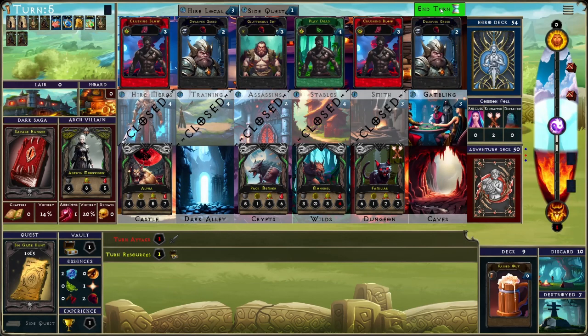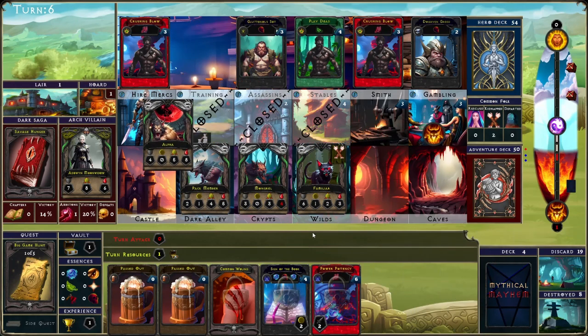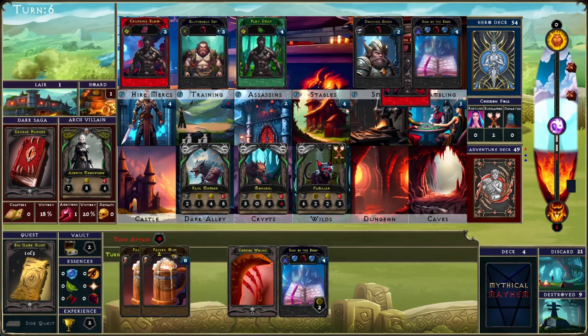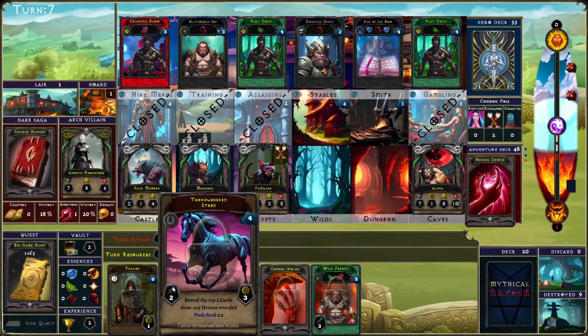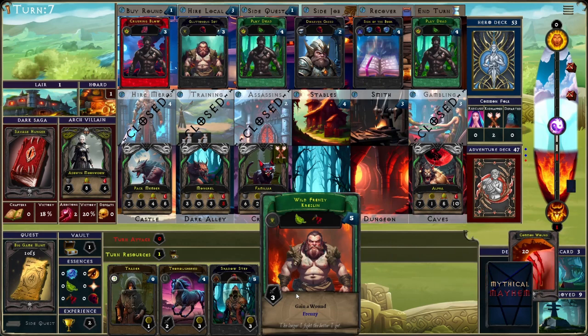We'll take a Wild Frenzy. He ate that Power Potency, which is too bad, but that just means this turn for sure. Now we are going to take a side job. Hero bread comes in at the right time — nope, but we got a hero's demise. We're going to have to discard the wound, but no harm.